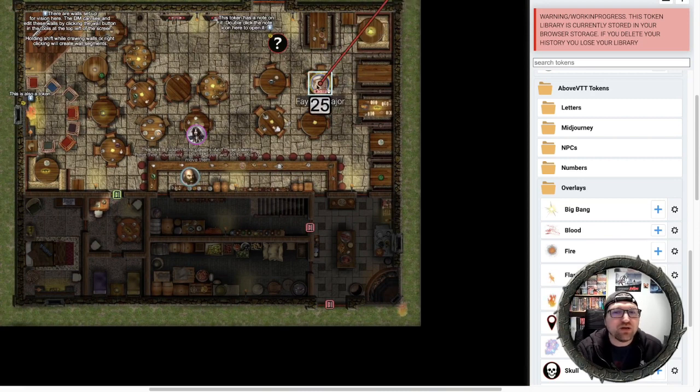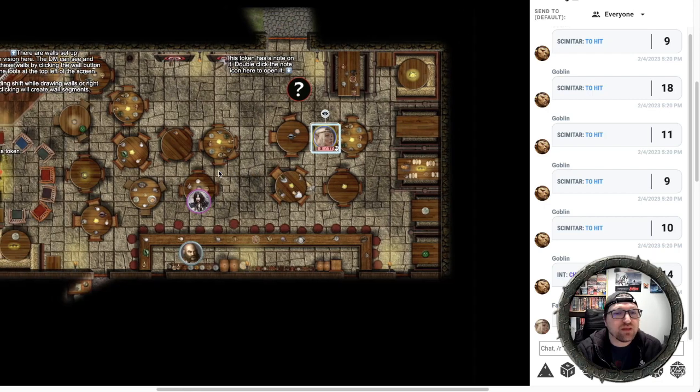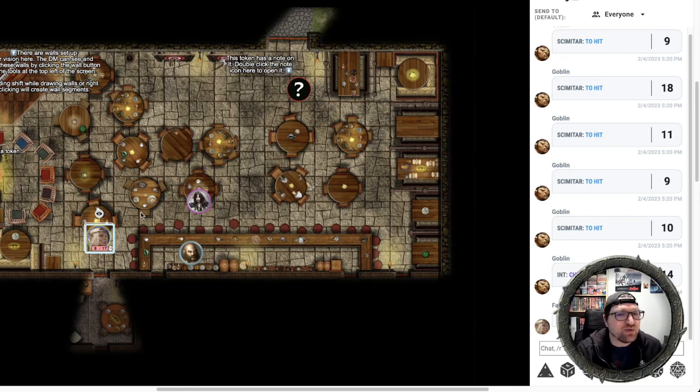Let's move our character back inside, and we'll slip back over to our character's view. There she is — we still have our open door. We can still move over here and see what's going on inside.